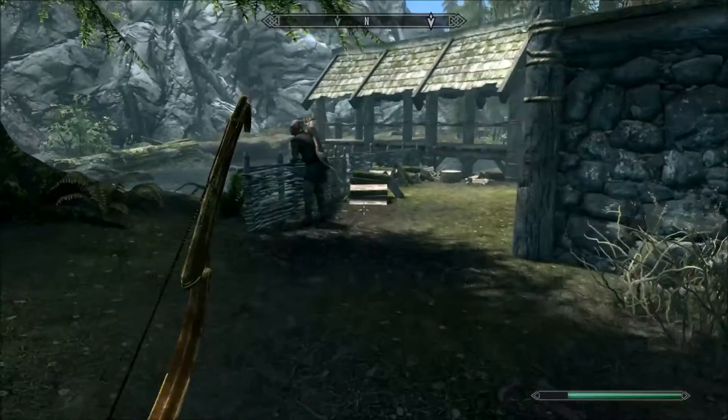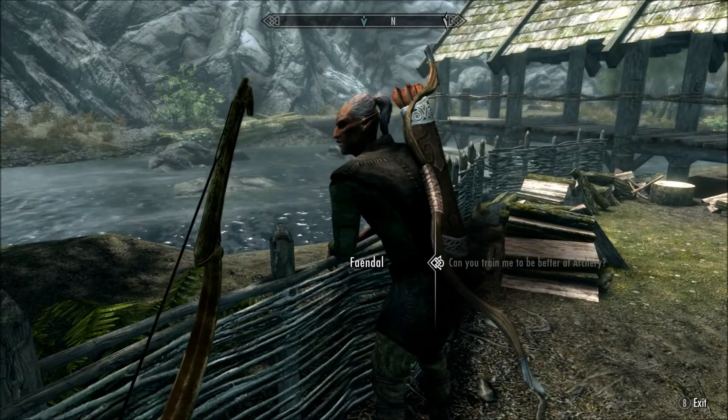First method — what you're going to want to do is go to Riverwood and talk to this guy right here. His name is Famedal.